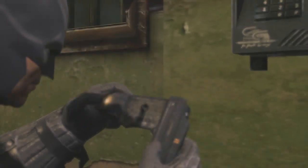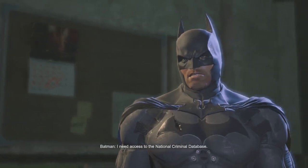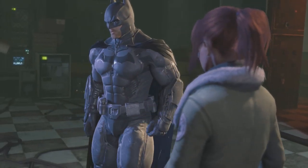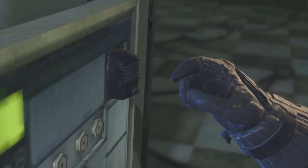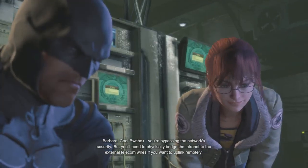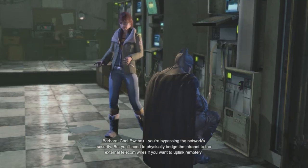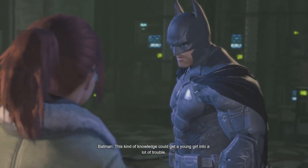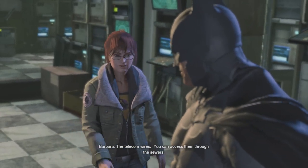I just need to work on my fighting skills — a little disappointed in myself there. I need access to the national criminal database. You must spend a lot of time here. You're bypassing the network security, but you'll need to physically bridge the intranet to the external telecom wires if you want to uplink remotely. The telecom wires run under the building — you can access them through the sewers.